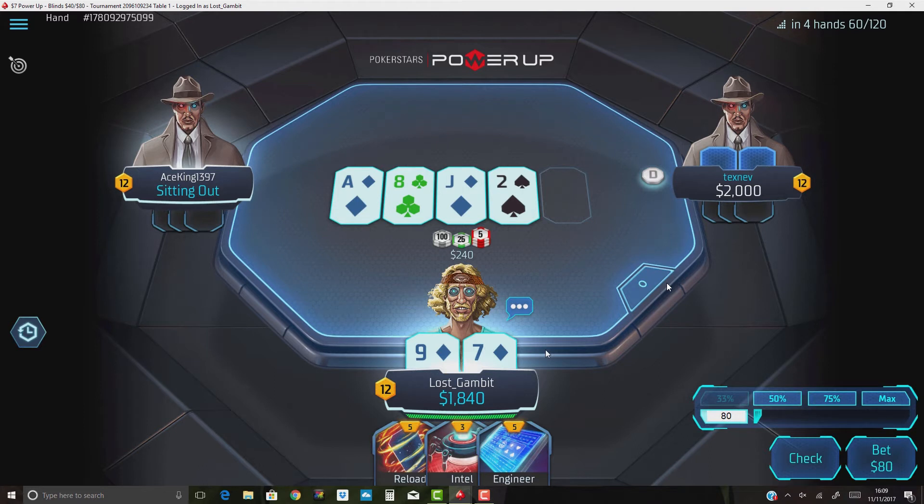We flopped a flush draw and the gutshot, which has very good equity in a normal game of hold'em and also obviously going to be very good in this format. The problem is we're out of position, which means if we were to engineer a card to come out on the turn, the button now has an opportunity to not only change that card but also to take it away — disintegrate it or whatever. If we decide to play those cards, we have to play a lot more passively in general. For that reason, we're just going to check all hands to the aggressor even though he limped, and he checked back on the turn.